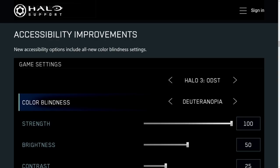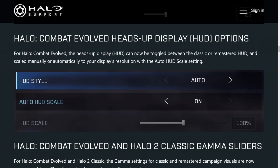As gaming becomes more popular we have more accessibility options — more colorblind options coming in, which is great to see. We also have the classic HUD returning for Combat Evolved. It no longer has the weird-looking Gearbox port version we've been playing with for so long. There's now a toggling option to go back to your classic HUD settings, which I will certainly be using for Combat Evolved.